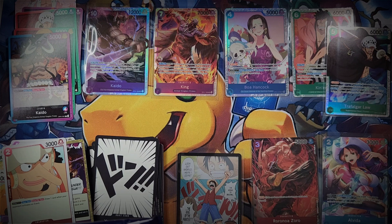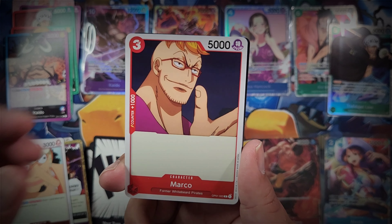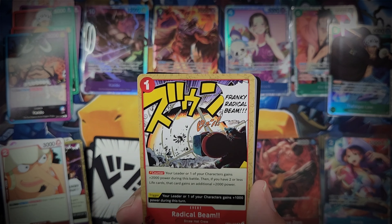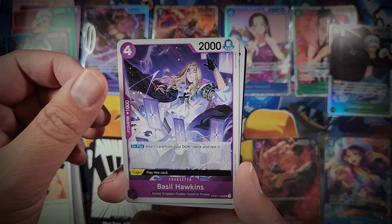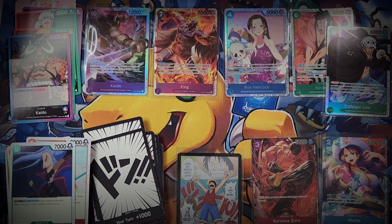At the moment the only One Piece card game products available are this booster box, the booster packs, and the starter decks ST01 through ST04 - the red, green, blue, and purple starter decks. You've then got sleeves in each of the starter deck colors, and you've also got some folders - anime style, manga style, and special illustration style. Three types of folders are available, I think they're around 28 pounds MSRP.